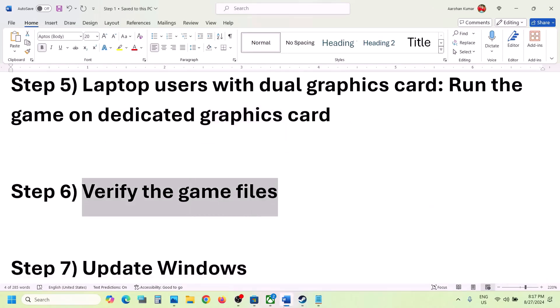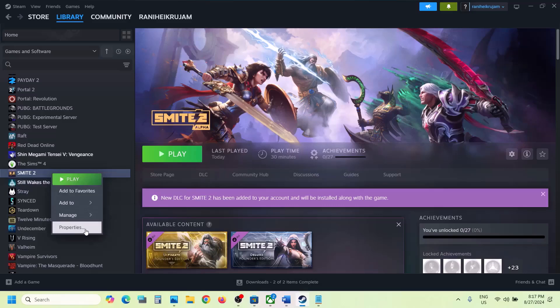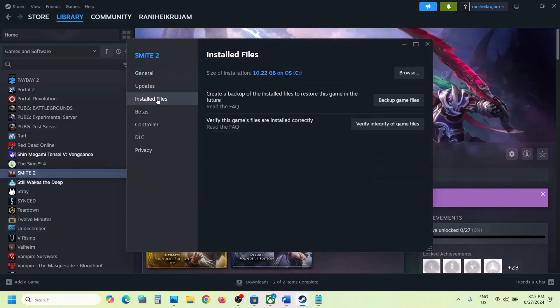The next step is to verify the game files — do not ignore this. Right-click on the game in Steam, select Properties, go to the Local Files tab, and click 'Verify Integrity of Game Files'. Once verification is 100% complete, launch the game and check.